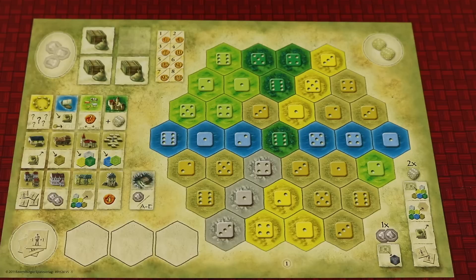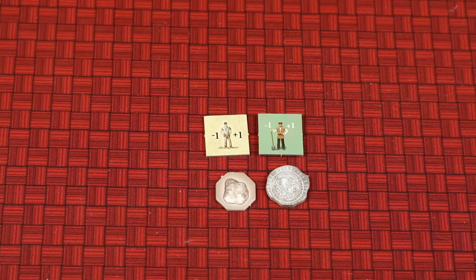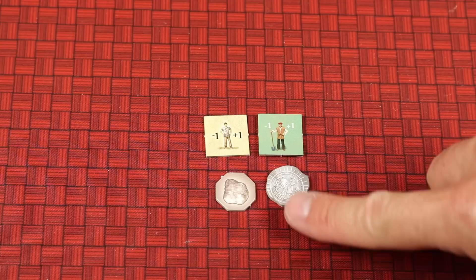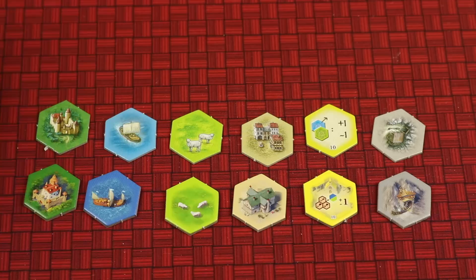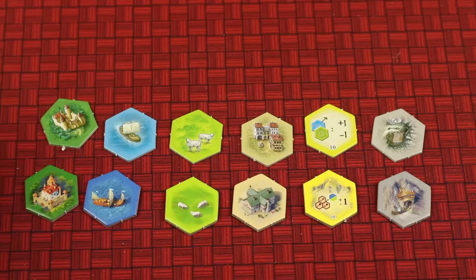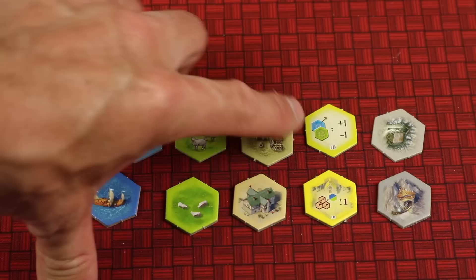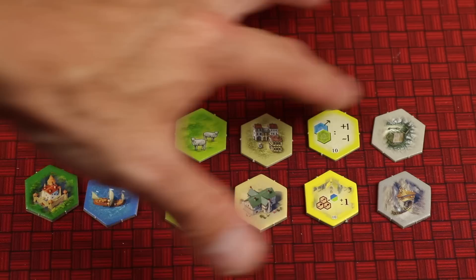The old version did put all the actions on the board itself, whereas the new version has a separate hard cardboard player aid, which is nice. I like the new version better for both the workers and the money — the money is cut in an uneven shape on purpose, which is a really cool touch. The shipping goods — all the same boring artwork in the old version vs. much better variety in the new. Looking at the tiles, the old is on top and the new is on the bottom. What I noticed is the new tiles are thicker, though the icon size is similar. The icons are actually a little bigger on some older tiles — the new ones look so nice that they made the icons slightly smaller — so I prefer the old green and yellow tiles for readability, but prefer the new version for everything else.